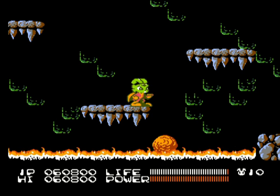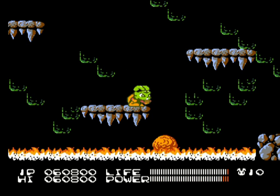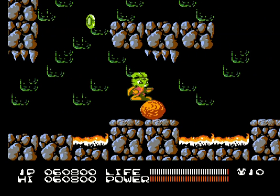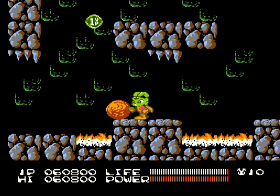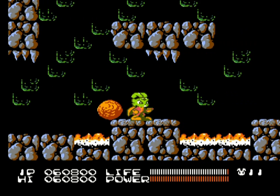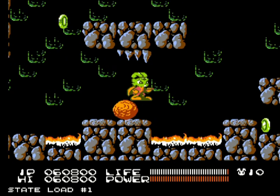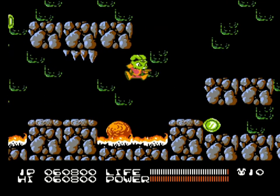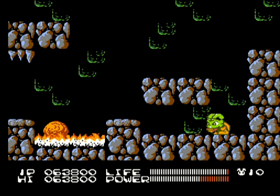We've got a bit of a problem here — these boulders we can actually push. So if I go up and push that one there, watch out for the spikes. It's a puzzle of sorts. But you've got to generally have some power behind you in order to get to some of these higher parts — which is why you don't want to do this stage first. You should put the boulder on the side so you can use it as a ledge to jump up to the next area.